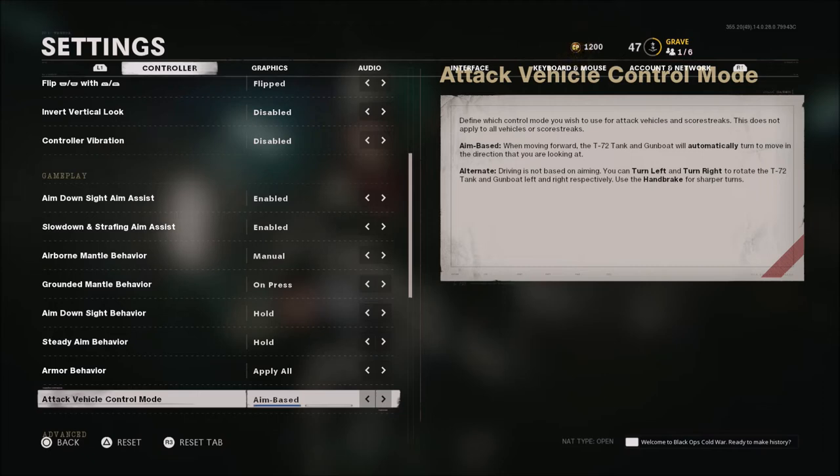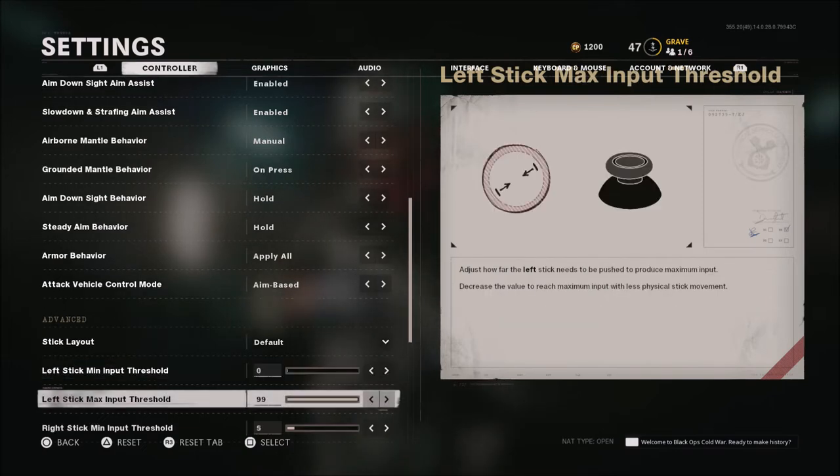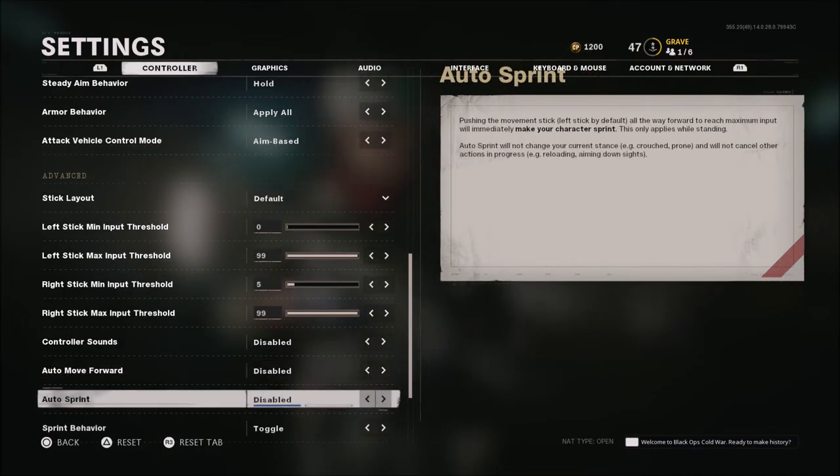Aimed attack vehicle control mode — I have aim based. Stick layout — I use default. Left stick minimum input threshold is at zero; I don't have any drift on my left stick and don't like the dead zone. The max input threshold for the left side is 99. For the right stick minimum input, I'm running this on 5 — my controller is about a year old and starting to drift a little. I may have to go up to 8 or 10. If your controller drifts a lot, change that right stick minimum input threshold to help. Max input threshold on the right stick is 99.